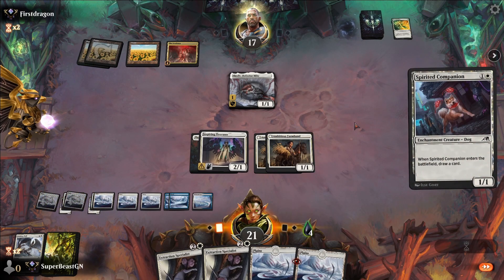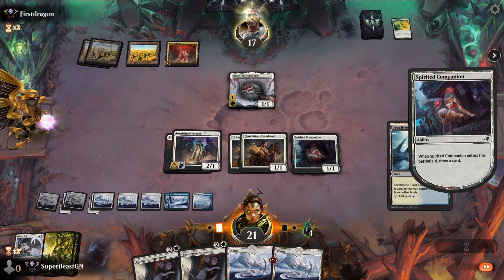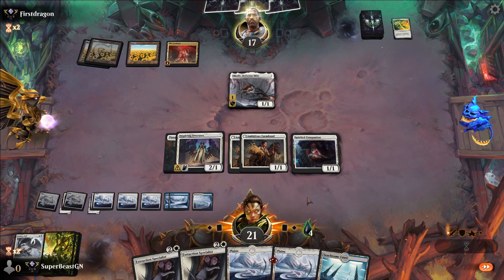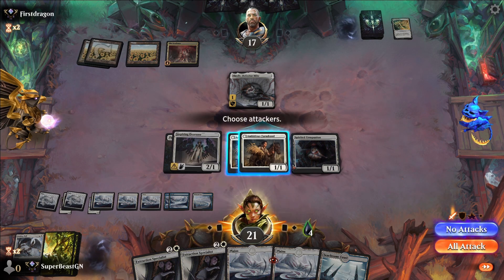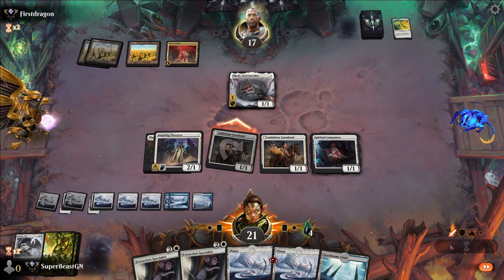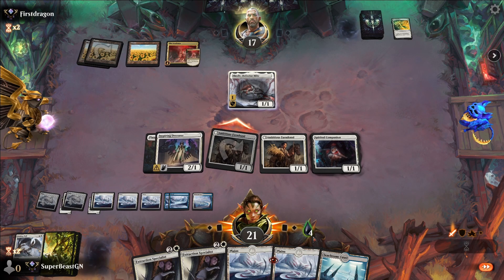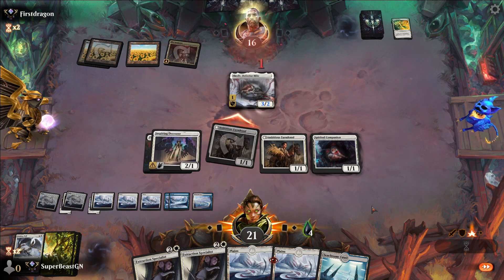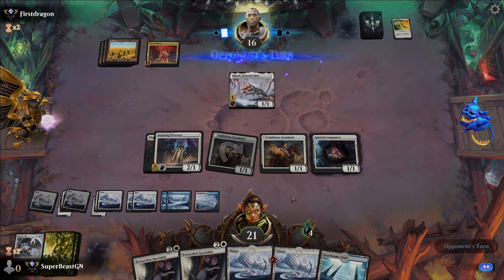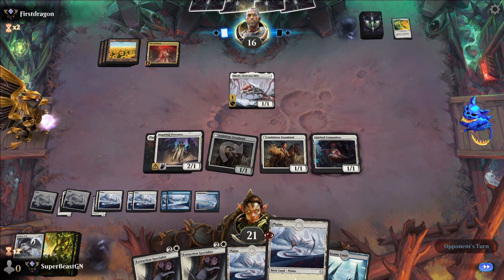Is there anything that will send my creatures to the graveyard so I can get value from these Extraction Specialists? What does the opponent have? They cannot block — I don't understand why they're doing that. They probably just did it because why not.